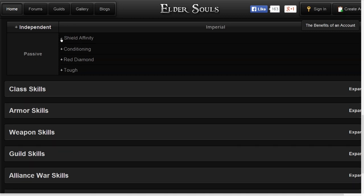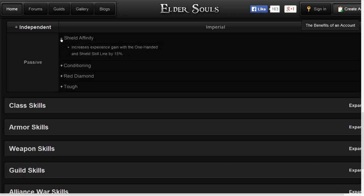The first Imperial skill is Shield Affinity, which is gained at level 1. As with all of the other races in Elder Scrolls Online, their level 1 ability increases the rate of gain for a particular weapon — in this case, one-handed weapons and shields. It's worth noting that One Hand and Shield is a separate skill tree from Dual Wielding, so it's not the same as Skyrim where Dual Wield keyed off of a general one-handed skill.